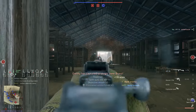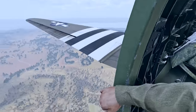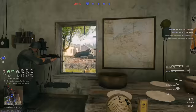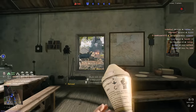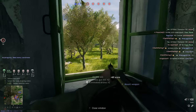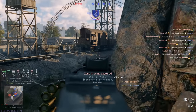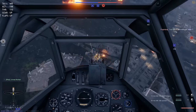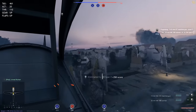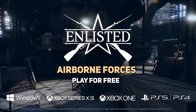With over 100 weapons, tanks, and aircraft, Enlisted introduces a wide array of infantry and vehicle warfare scenarios. Engage in battles across a variety of meticulously crafted environments, all with incredible detail and graphics. Navigate the challenges of intense PvP matches, all designed to cater to various play styles. Play Enlisted for free now on PC, PlayStation, or Xbox. Register now using the link in my description to claim an exclusive bonus pack including multiple weapons, soldiers, and a premium account.